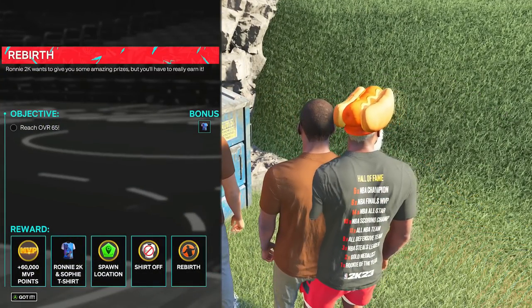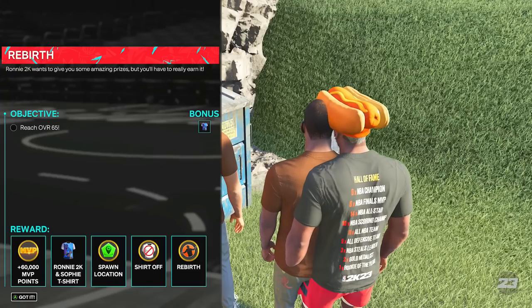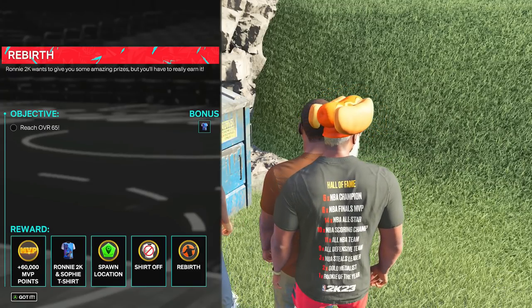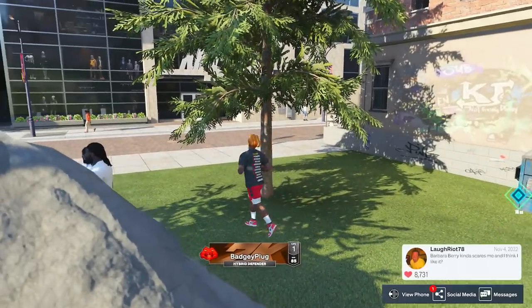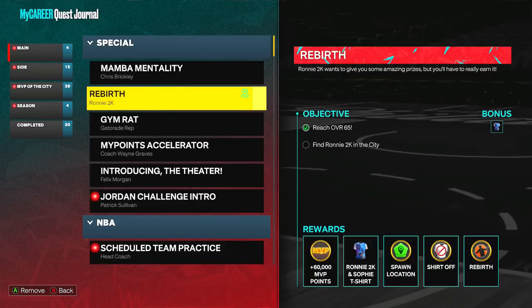The next reward is extremely important — you're going to get a spawn location. Not only is the city 30% smaller, but you also have fast travel and now you have spawn locations you can set as well. Once you finish the quest it will say 'Find Ronnie 2K in the city' again. The next reward after that is the spawn location. Drop a like on this video — who else is giving rebirth info out the day the game comes out?